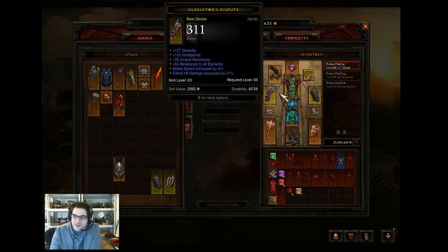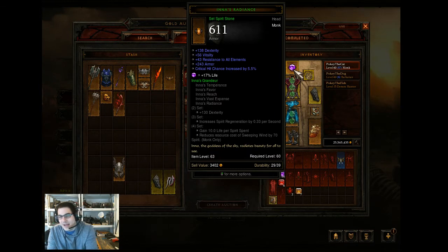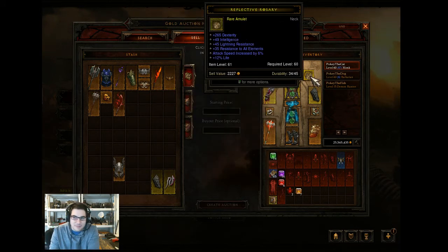My bracers, gloves, and chest are sort of what I'm lacking right now. Last time you guys viewed this I didn't have a Vile Ward, but this Vile Ward is definitely good - 311 life regenerate per second is crazy, and the dexterity, vitality, and all resist are great. I know when the PvP patch comes out these are probably going to double in price. I grabbed Inna's Radiance and threw a life gem in the socket because you just flat out need it for a monk. Overall my monk can be a lot better, but I'm working toward it.